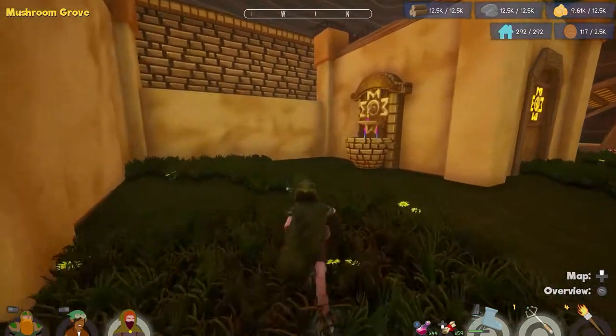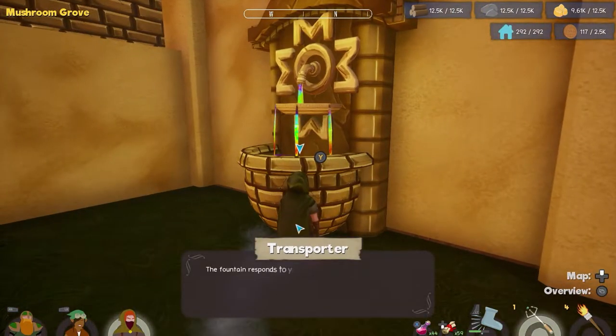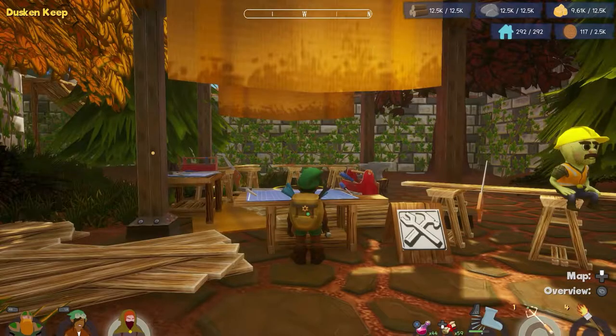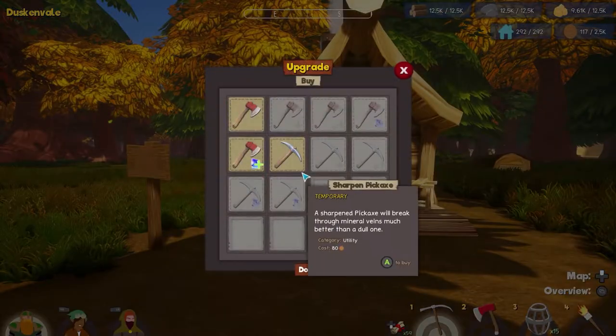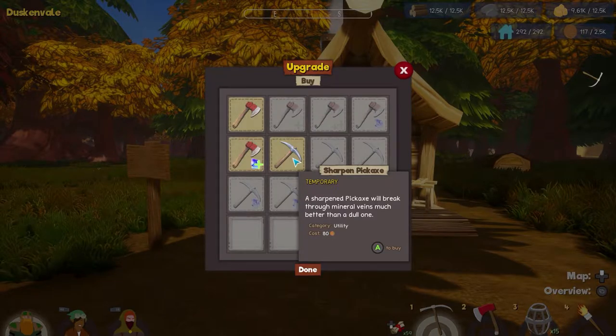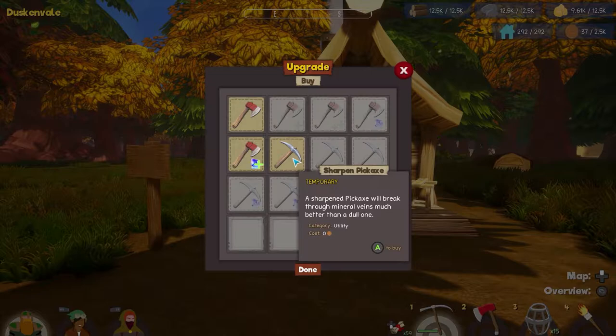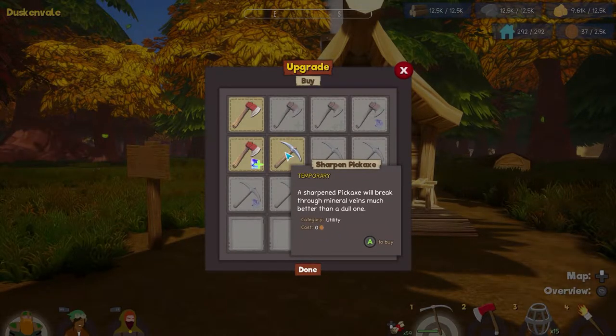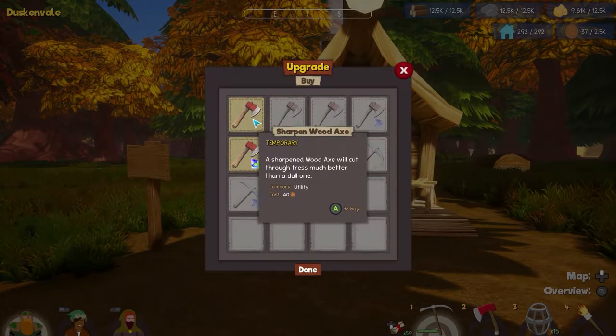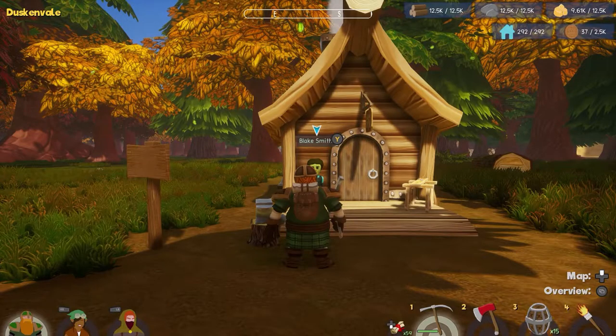Now let's just bring everybody here. We can skip the whole sharpening business. Actually, let's go over and buy the temporary pickaxe — that's 60 or 80 bucks for the temporary pickaxe. Did I... yeah, cost of zero. And that was a cost of 40, but I don't have it. That's fine.